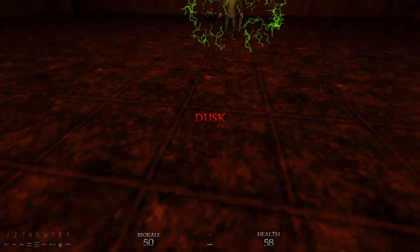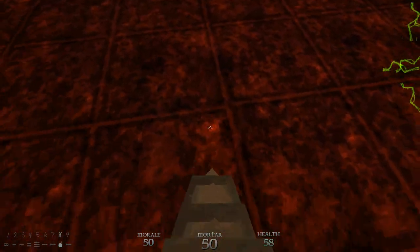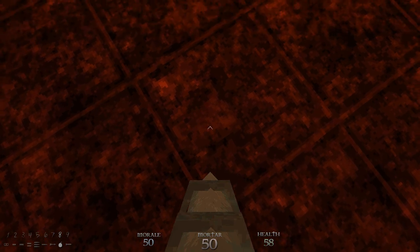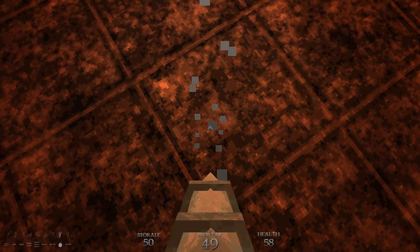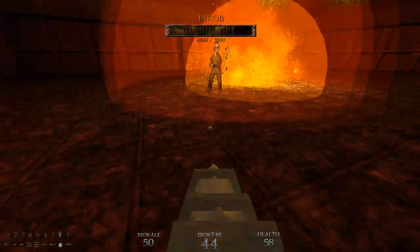And then as soon as he says 'and you shall be my final test', you shoot six shots. You should aim about for the middle. And then as soon as he says 'my', shoot six shots, back away, and blow him up.